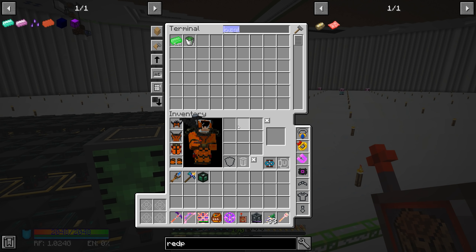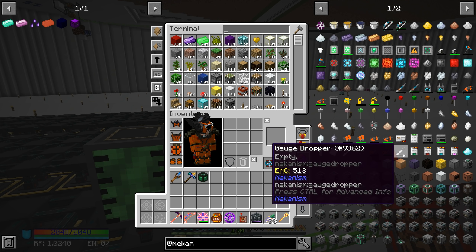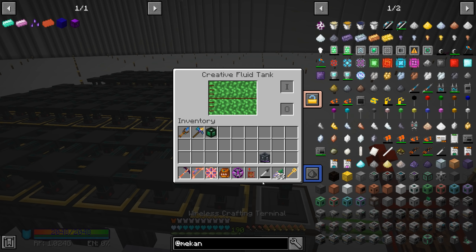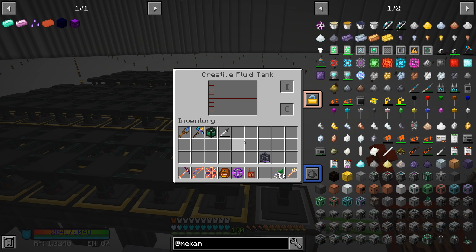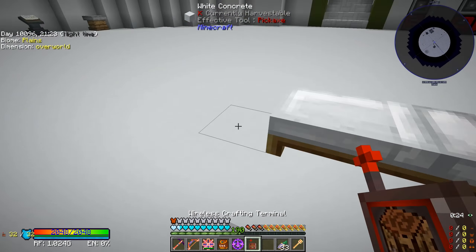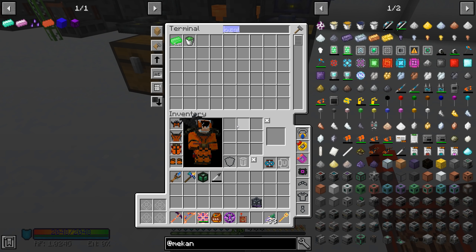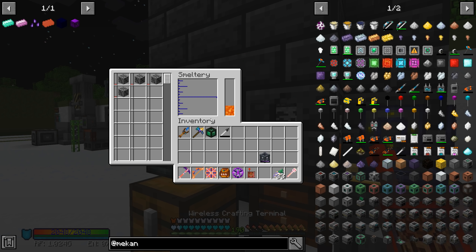First thing we need is a dropper gauge - it's from Mekanism. A shift left click clears the tank. We have no more molten stuff and plenty of ingots. Now we need to get a bucket of molten thorium, which should be relatively simple - the same way as before. Let's grab some thorium ores; four should be more than enough to throw in there and melt down.